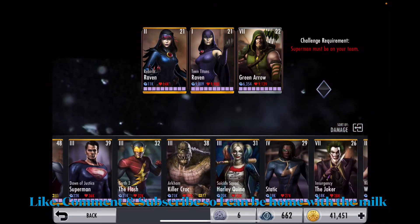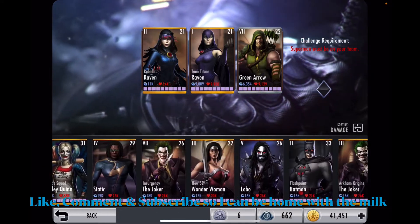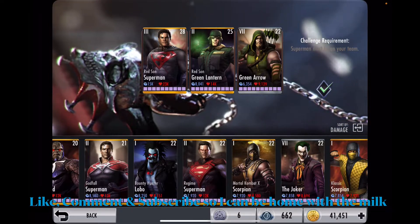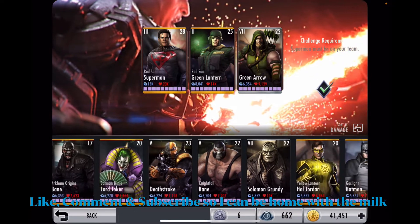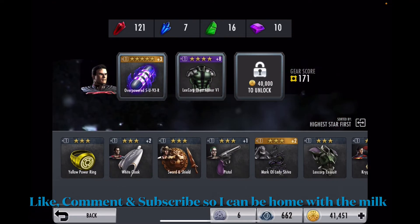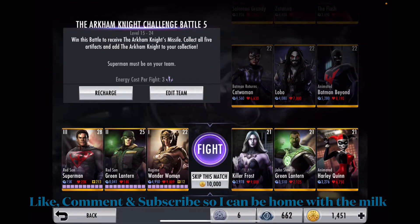Let me see which Superman I should use. I'm going to start off with Red Sun Superman, along with Red Sun Green Lantern from the previous challenge, and I'll throw in Regiment Wonder Woman. I'm going to give him the good equipment and gear. I'll unlock the third one - it's whatever. I only have 1451 power credits left but it's all good.